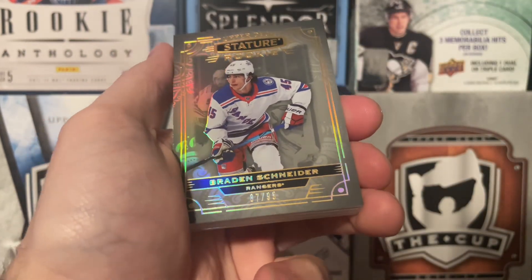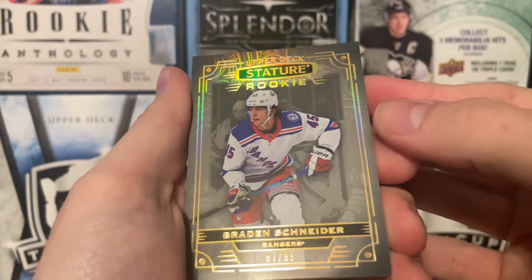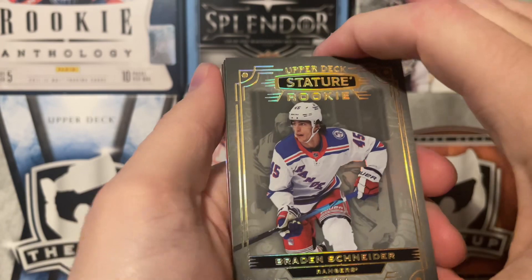Then we got a rookie of Braden Schneider, number 87 to 99. So this is a design variation — you can see it in the back right there. Number 7 of 87 to 99. There's a design variation of Braden Schneider there, so that's not too bad to get.